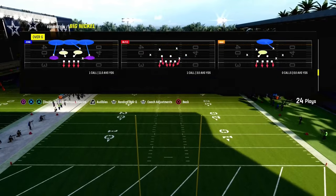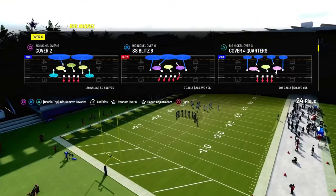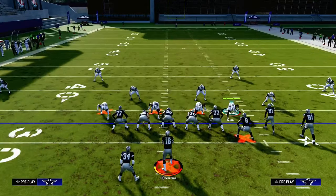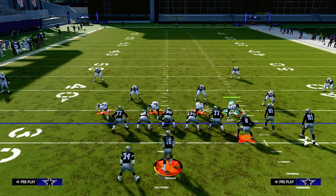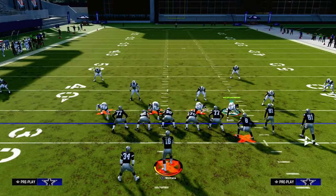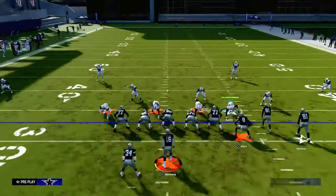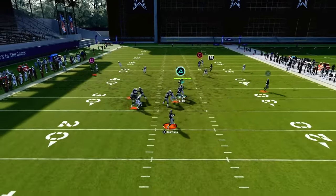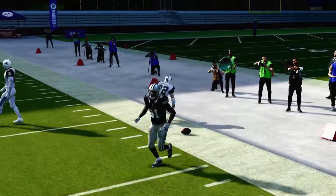The biggest thing you need to understand when you're running Mable Coverage in Madden 24 is the zones are a little bit different than you might think. It's based off of a grid system that essentially divides the field at the hash marks. In this example, I'm going to run this with my bunch to the wide side of the field. The ball's on the left hash mark, my bunch is to the right, and there's more grass to the right side of the screen. If I run a streak, a corner, and a flat, oftentimes what's going to happen when you do this with your bunch to the wide side is this corner route has potential to get over the top of a 30-yard cloud flat.